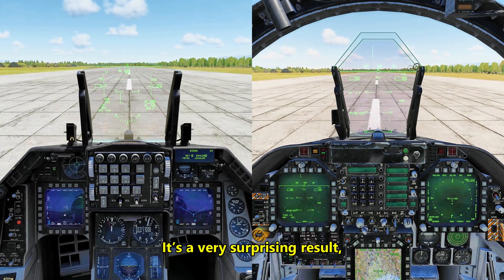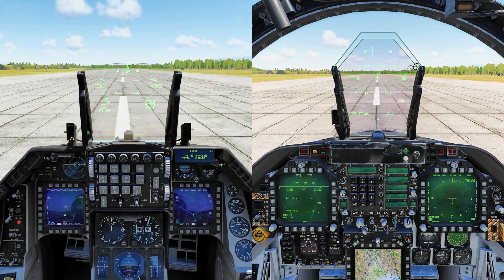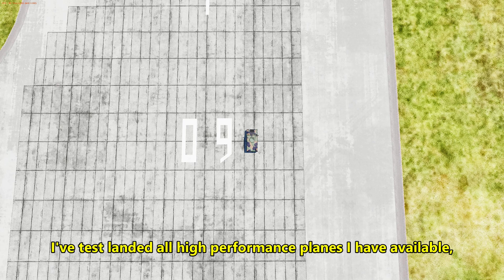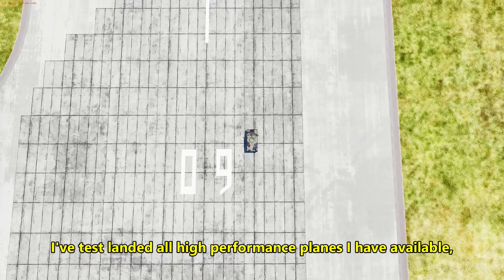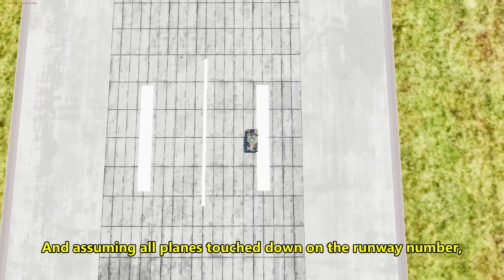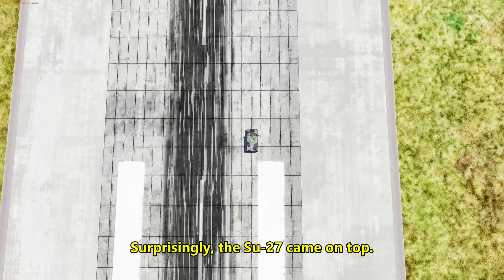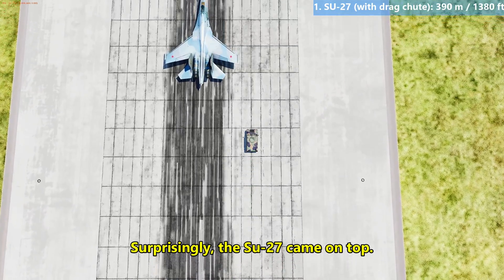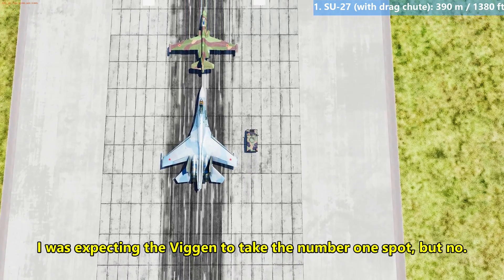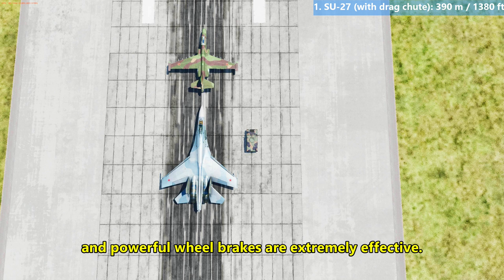So I've test-landed all high-performance planes I have available, following short landing procedures, and assuming all planes touched down at the runway threshold, here's where they would have stopped with a 5-knot headwind. Surprisingly, the SU-27 came out on top. I was expecting the Viggen to take the number 1 spot, but no. Looks like the flanker's dual drag chute and powerful wheel brakes are extremely effective.